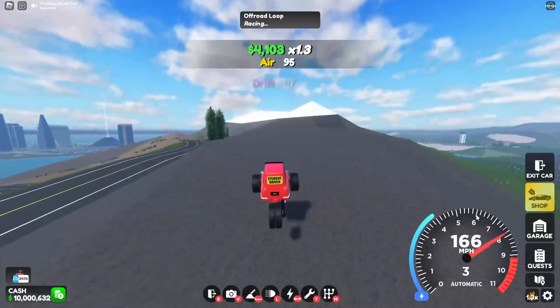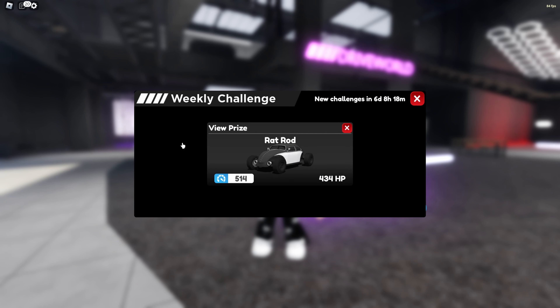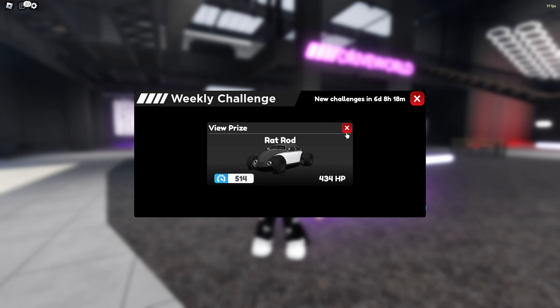There's a new car over here which I think is the limited car. Let me check the quest - it's the Rat Rod. To get it you need to: earn 25,000 airscore for 50,000 cash, drive 200 miles for 100,000 cash, score 10,000 miles in speed truck for 50,000 cash, and play 30 races for 200,000 cash. The Rat Rod has a 514 restriction and 434 horsepower.